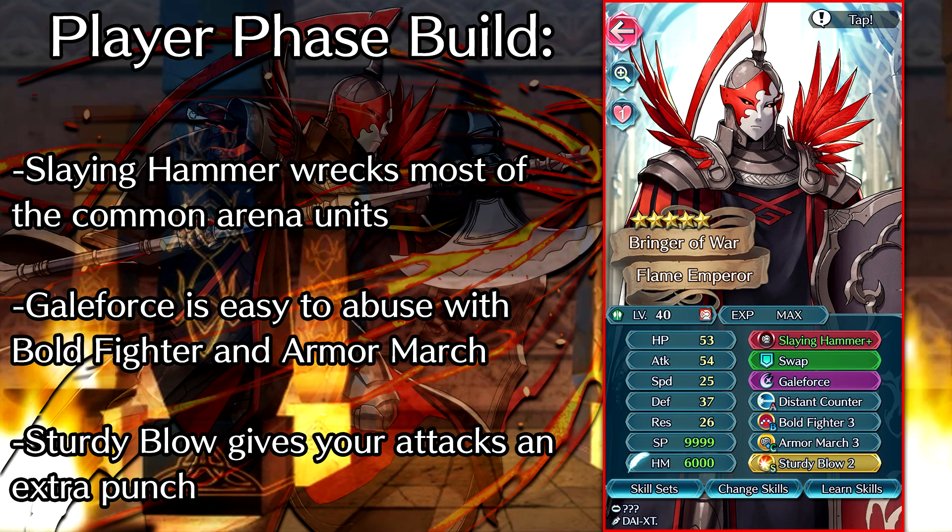Finally, we have a focused player phase build. We're gonna be running the Slaying Hammer on this one, so he can be effective against armored units — which you're gonna be seeing a lot of if you plus 10 this guy and put him on your Arena Core. We've also got Gale Force on this build, so he can take 2 actions in a turn. Distant Counter we can keep so he can still attack enemies on the enemy phase. Bolt Fighter is gonna allow you to quickly ramp into Gale Force and take that second action, while also destroying all of the enemy armored units thanks to having effective against armors. Armor March is gonna be even better on this build — moving 2 spaces a turn and ignoring obstacles like forest tiles is really good on a Gale Force build. For the Sacred Seal, we've got Sturdy Blow 2, so you get that extra bit of attack and defense when you initiate combat.